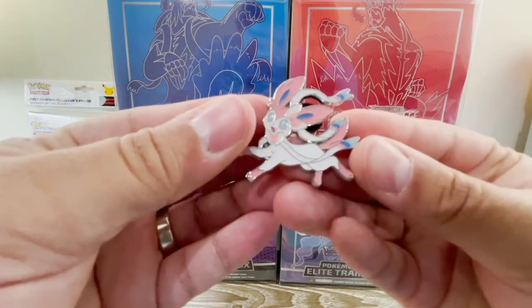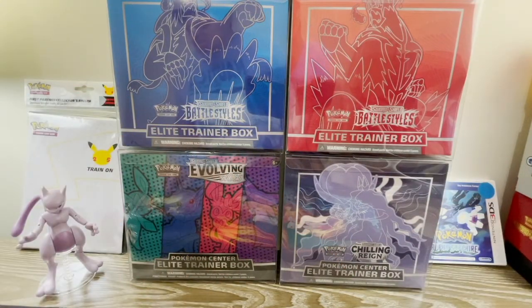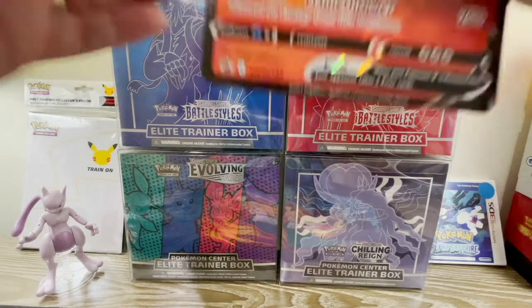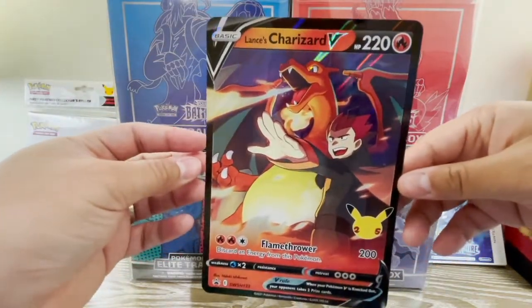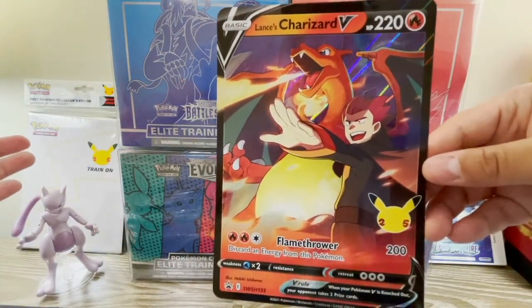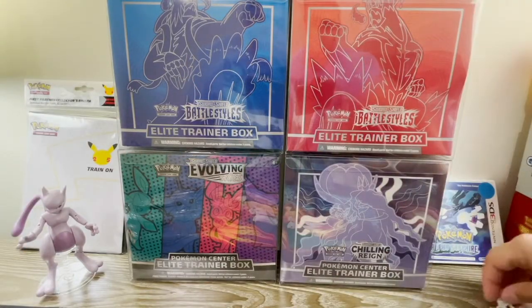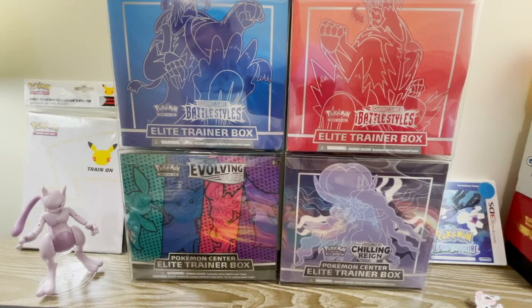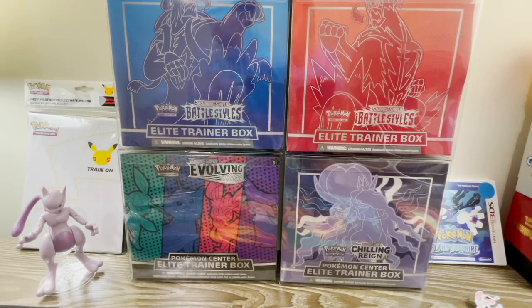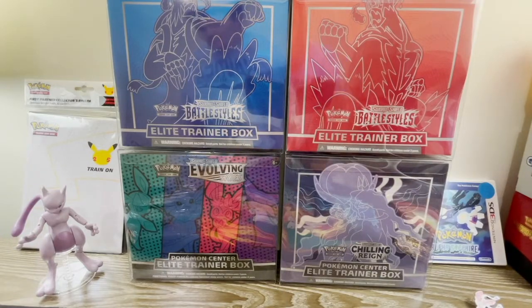Here is that Sylveon pin — pretty nice. Most of these packs usually come with an oversized card. The Charizard actually goes in this binder right here. For the Celebrations booster packs and First Partner packs, we'll go over that in another video, but just thought I'd show that off briefly. Here's a Charizard coin — pretty cool. Now this particular box also brought Darkness Ablaze and Battle Styles packs.